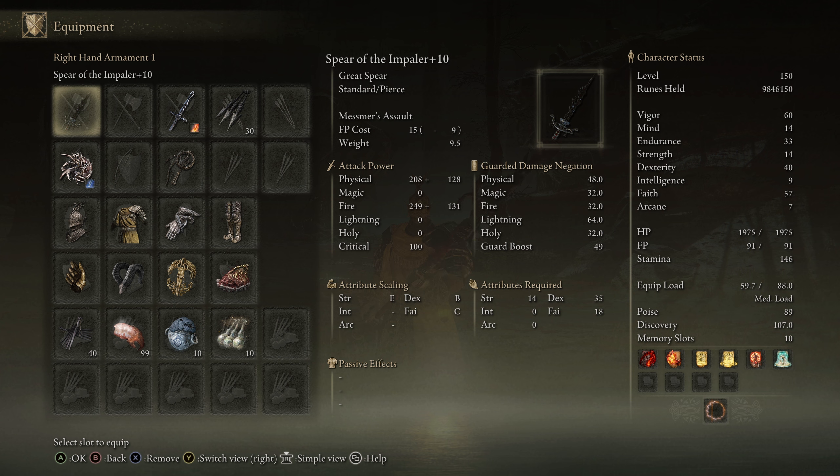We also got 14 Mind. This is mainly just to use the Ash of War a little bit more. I don't really do any kind of casting with this build. I only use incantations for buffs. If you want to be more of a caster, you would have to lower your Endurance and Dexterity and put those points into Mind. And then finally, I just have 60 Vigor.